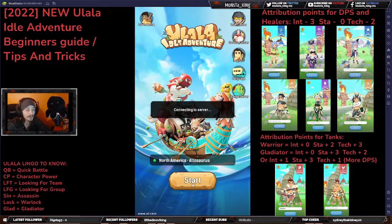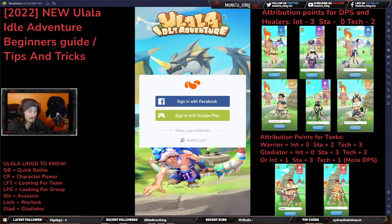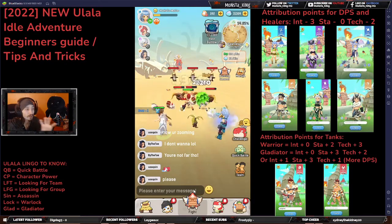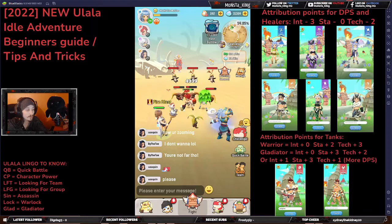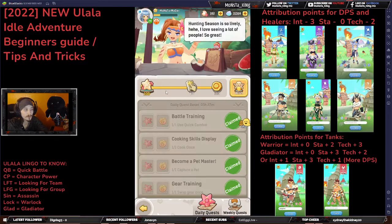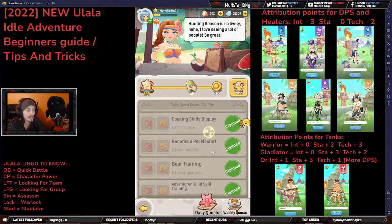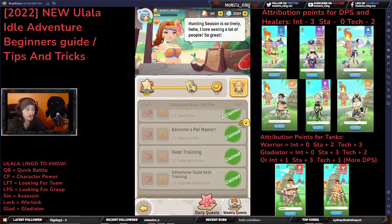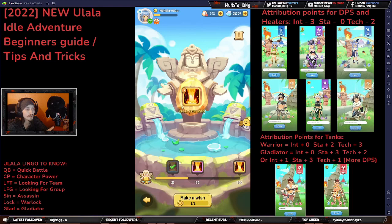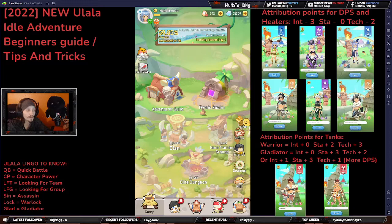Let's jump into the Adventure Guild, which is one of the things you will need to take part in as you're playing Ulala. Whenever you log in, you'll want to go to the bottom left down to the camp, then up towards the top left you will have your Adventure Guild. These are just daily little tasks that it asks you to complete in order to get a wishing coin to then wish for getting a really powerful skill.